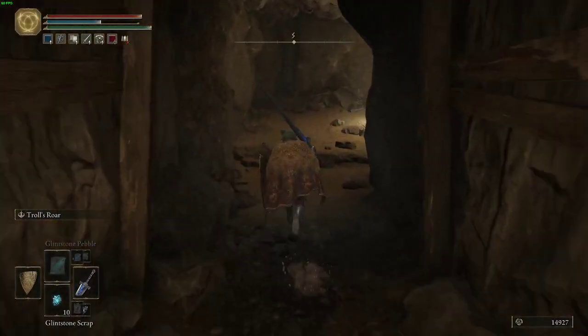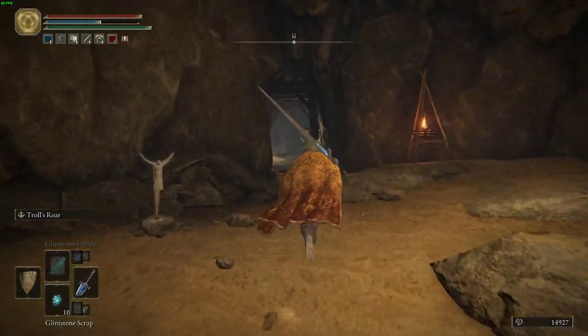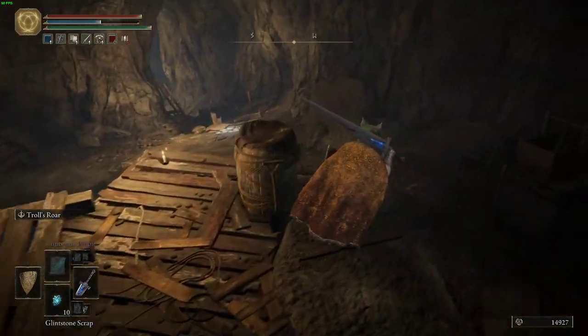Enter the Sealed Tunnel and grab the Site of Grace. There will be a hidden wall — break it and it will reveal the path forward. Come down here; there will be a few mobs in your way, but nothing too crazy.